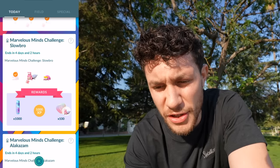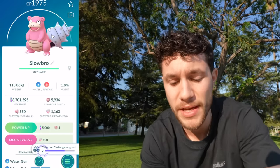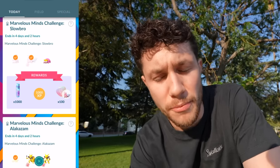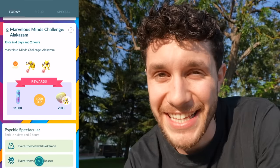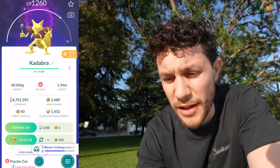What about Slowbro? Oh, we have to catch a Galarian Slowpoke? I don't really know where to go find one of those, but I can evolve this, which is nice because at least we can check this box off the list. Mega Slowbro is also not super-duper meta-relevant, but it is helpful because it's a dual Water and Psychic-type Mega, meaning getting it to max level gives you the ability to boost Candy and XL Candy collection for both Water and Psychic-type. Also, I have a random shiny Abra from 2020 — let's evolve this, and there's the check off the Collection Challenge.